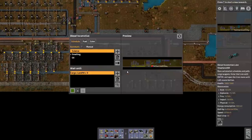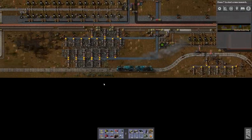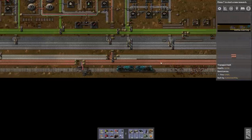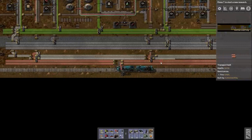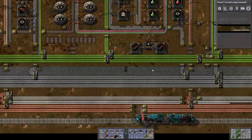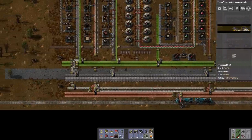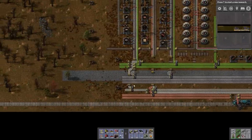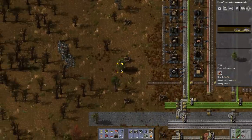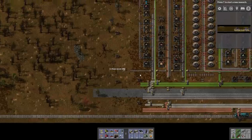Let's go down to the science area again. I love having this shuttle train — I highly recommend one if you decide to do a ribbon world. I remember when I did my very first ribbon world and I was like, no, I shouldn't build a train, I'll just wait till I get an exoskeleton. And oh my goodness, it was so much walking back and forth. But shuttle train is your best friend, totally.